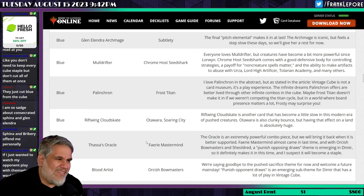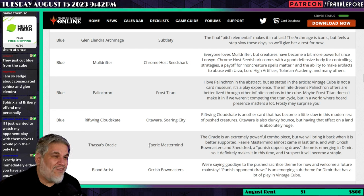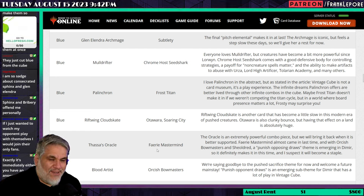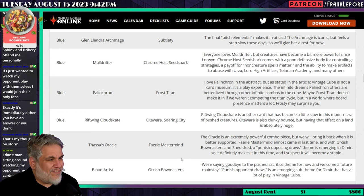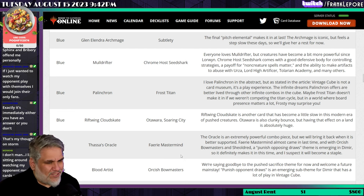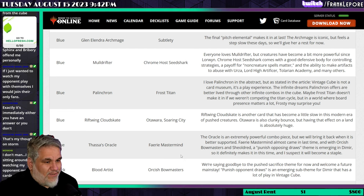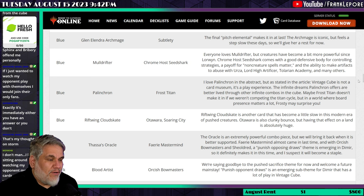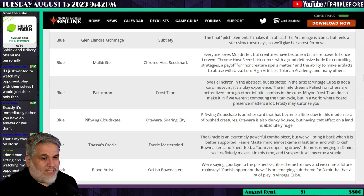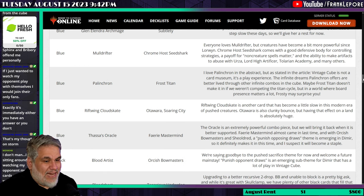Blood Artist, which never felt great and was very minimally supported, is replaced by Orcish Bowmasters. I honestly don't know how I feel about Orcish Bowmasters — they're probably too good, that's my concern. The article says they're saying goodbye to the pushed sacrifice theme and welcoming a future mainstay. Punishing opponent draws is an emerging sub-theme for Dimir that has a lot of play in vintage cube. This just feels like a staple that will be in every vintage cube going forward because it's just that good.